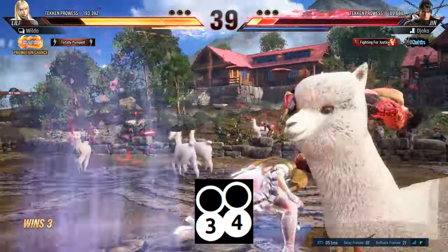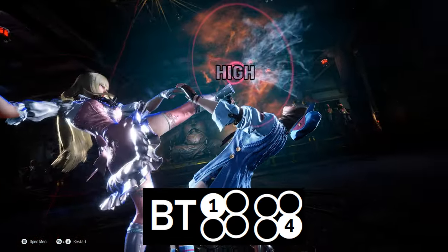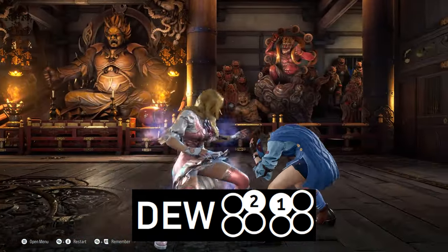3-plus-4, a safe homing high with huge range which also gives a full combo; back-turn 1-4, a quick high string out of her back-turn stance; and do-glide 2-1, a mid-homing string out of her do-glide stance.